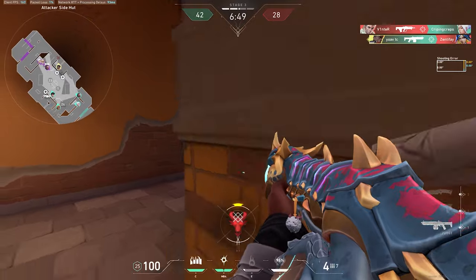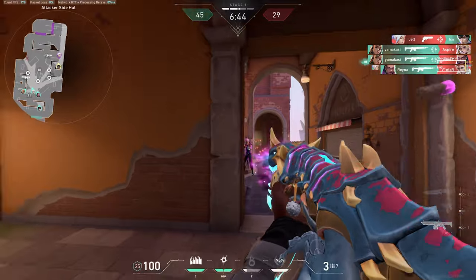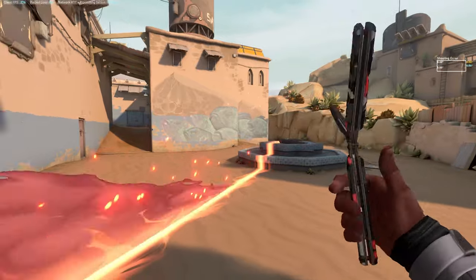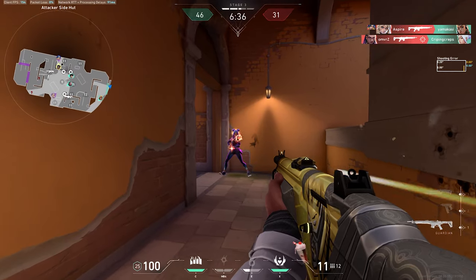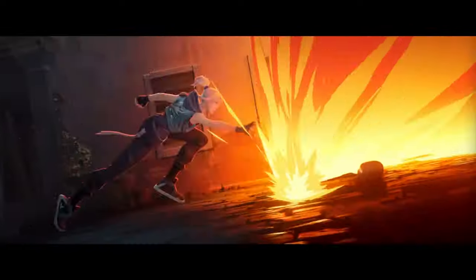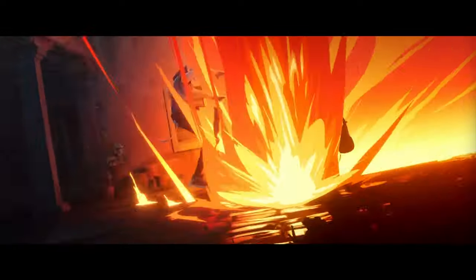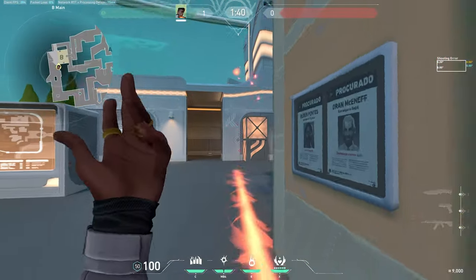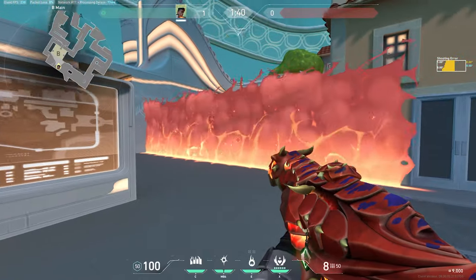Now, I have kind of an unorthodox idea for Phoenix — but hear me out. What's the weakest part of his kit? His wall is, and it's not even close. I have two buff ideas for his wall. The first is to increase its length, because look at it — it's so short. The second and more exciting one is to make it block bullets. Before you call me crazy, think about it: in the first ever cinematic trailer from Valorant back in 2020, Phoenix can be seen using his firewall to aggressively push Jett back. I think making it either completely block bullets, or at least block some of the damage, could be a really great way to buff his wall without completely breaking it.